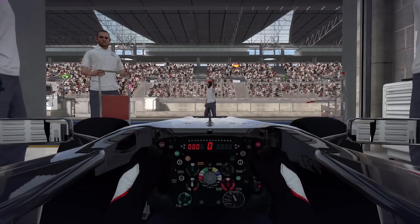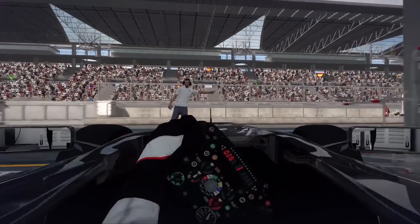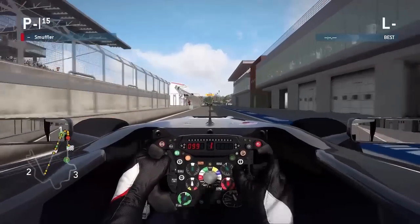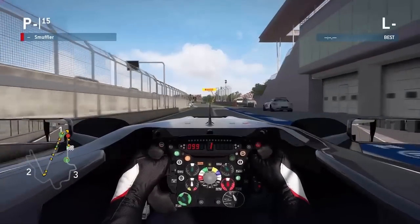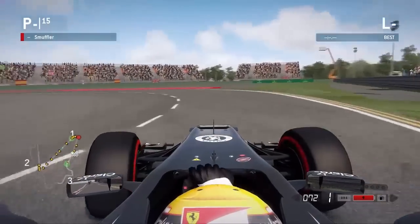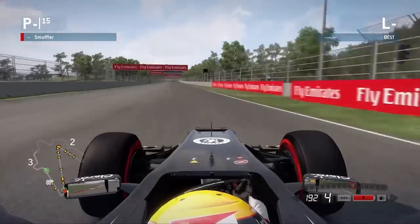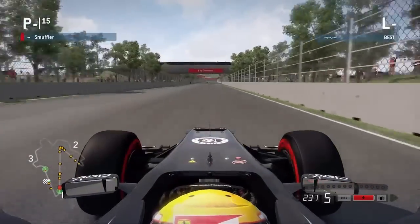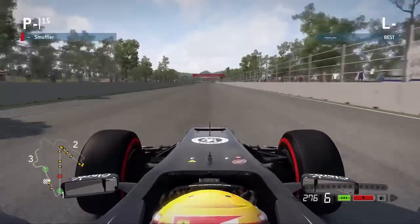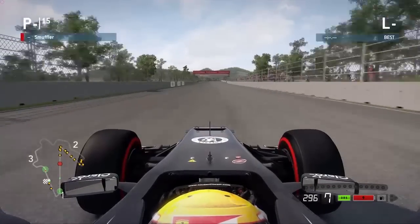You really got to make good use of the curbs, but still be very careful because they could really throw you off. There's a couple of those sort of vacuum curbs at this track which will quite literally suck you right off the track, spin your car immediately. I believe those are for the most part in Sector 2, towards the end of Sector 2, start of Sector 3. So it's definitely a little on the dangerous side in certain parts.